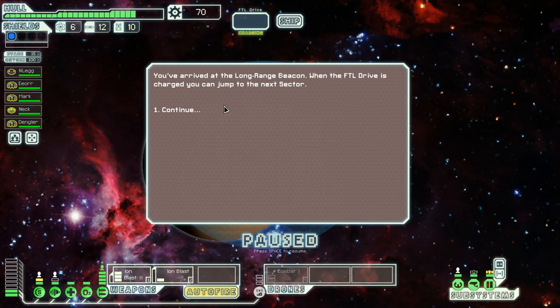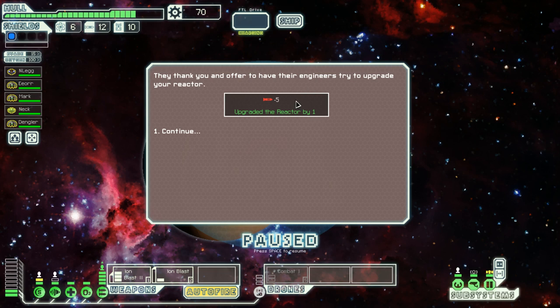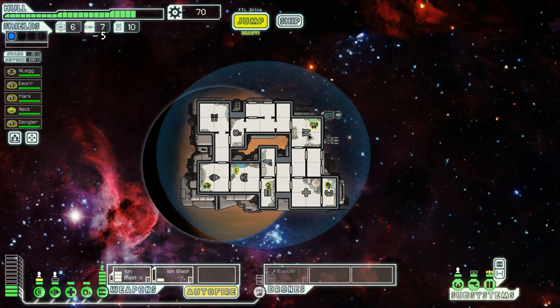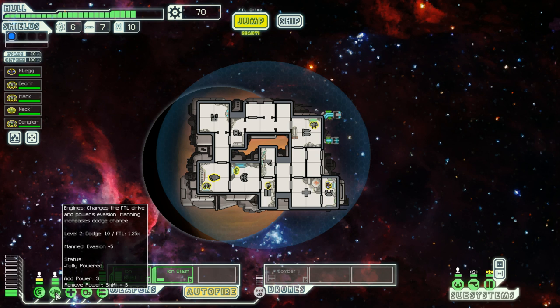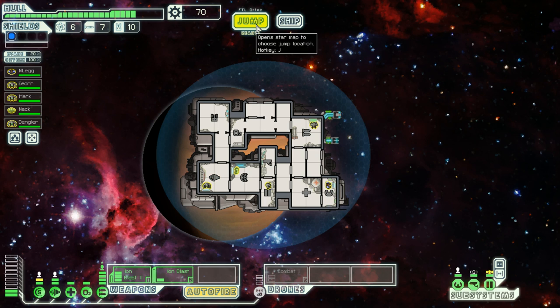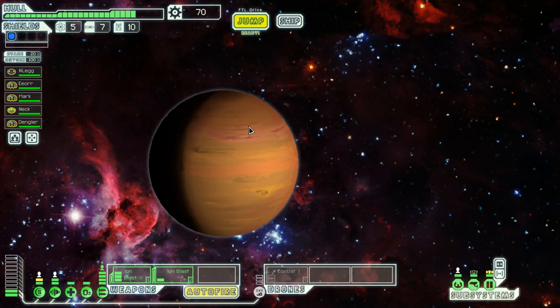You arrive at a long-range beacon — when the FTL drive charges you can jump to the next sector. You come across an asteroid mining colony — they've run out of mining explosives. Yeah, we'll give them five missiles. Thank you — our engineers hook you up! That pays to be nice and give out your WMDs. We got an extra bar — it gives us evasion. Dodge 10, I like it!